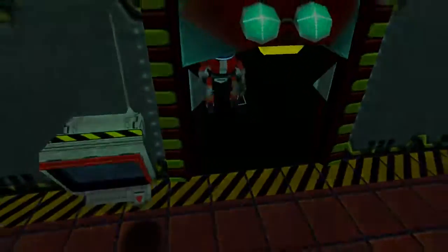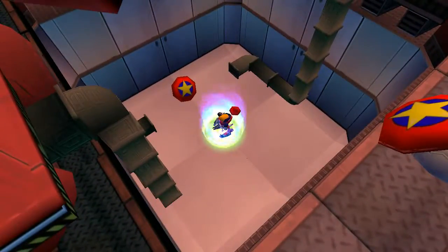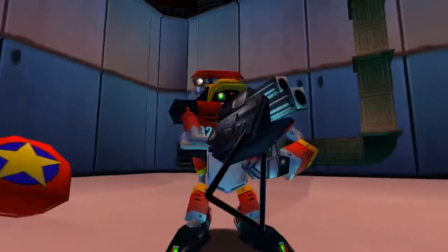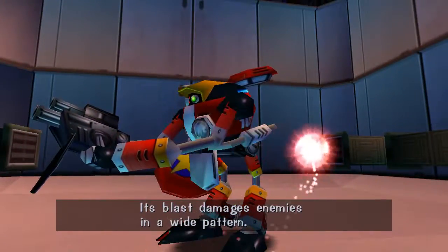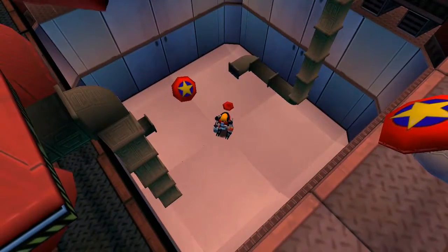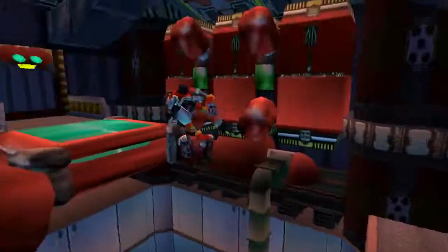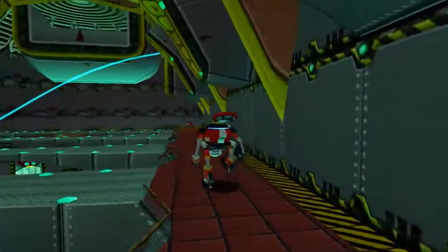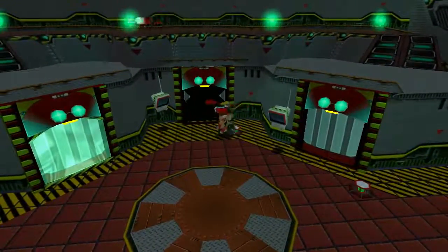Right now, gotta get our upgrade for Gamma. Here's your laser blaster — its blast damages enemies in a wide pattern. I'm not entirely sure what this does honestly. I always think it's that thing where you just tap a button and it fires, but that's not in this game — that was something they added for Adventure 2, and you have that from the start I believe. But anyway, those are I believe the only two upgrades that Gamma has in this game.